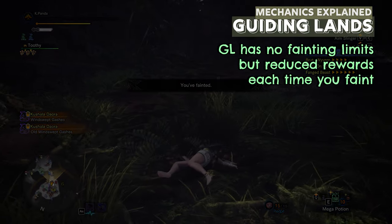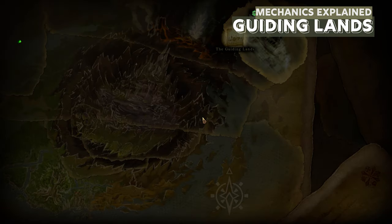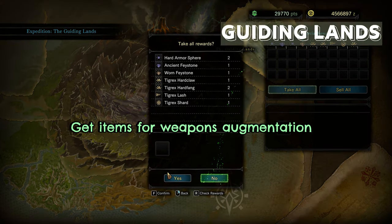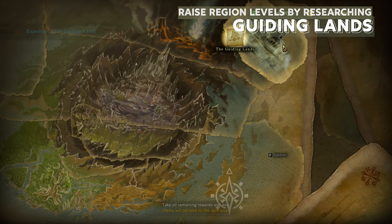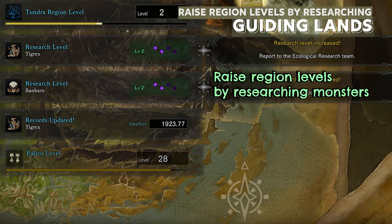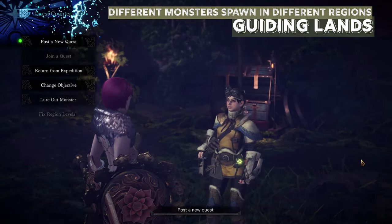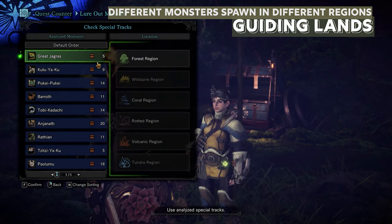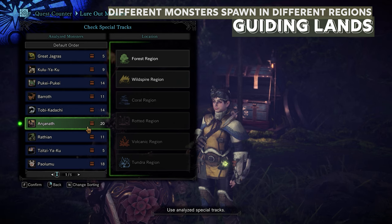The Guiding Lands has no fainting limit, but if you faint, your rewards will be reduced every time. So always report your investigation to the handler as soon as you're done with the hunt. The main focus of your Guiding Lands is to get items for augmentations, upgrading equipment, and farming new armors. To do this, you need to raise your region levels by researching monsters — the more you research, the more your region levels will increase. After you kill a monster, some regions will increase in XP and some will decrease. If you go to the handler and click on lure out monster, you can see which monster spawns in which regions. For example, Anjanath can only be lured out in the Forest and Wildspire regions, so hunting Anjanath or picking up its tracks will only increase those regions' research experience while the others drop.